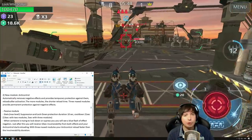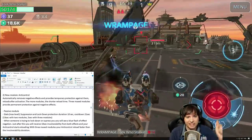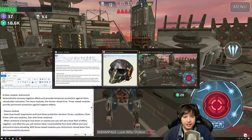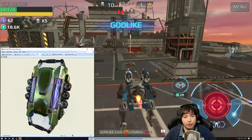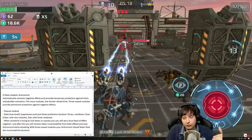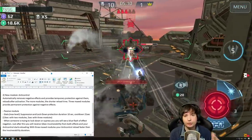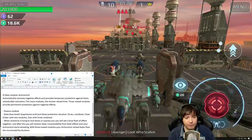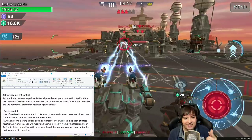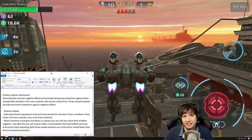If you take a Pursuer or a Blitz robot with three passive module slots and add the passive module Anti-Control three times at max level, you will have permanent protection against lockdown and suppression all the time because there is no cooldown between protections. With just one Anti-Control passive module, you still get a 10-second protection against lockdown and suppression, and the interesting part is it automatically activates.